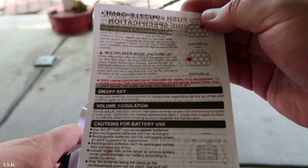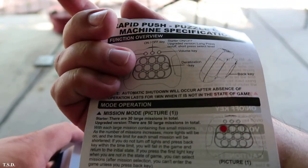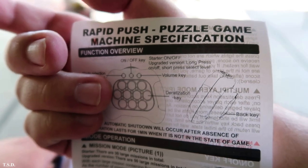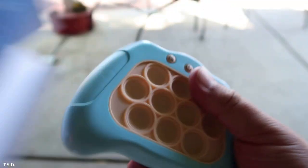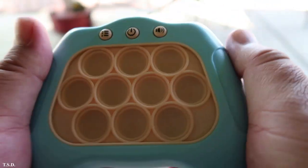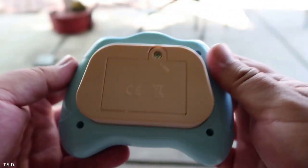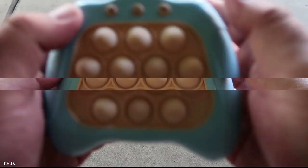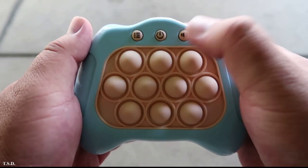There's a manual showing how to play — rapid push puzzle game, machine specification — and then the device is in here. Here is the device; this is what it looks like.